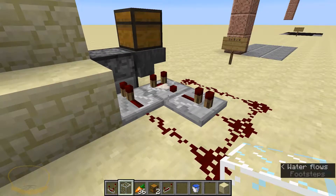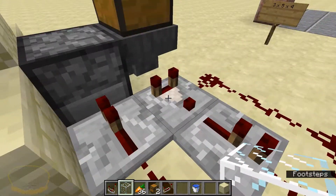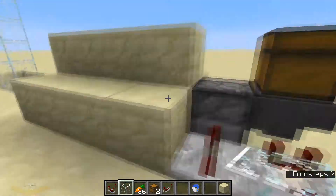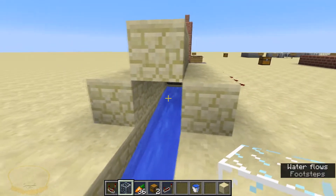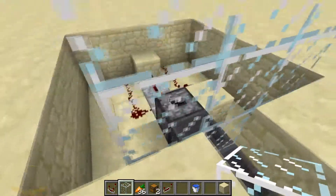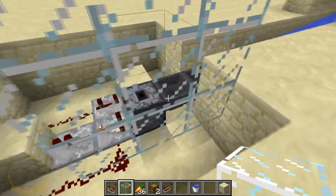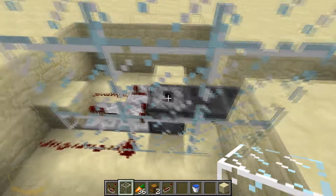So if you remember where we just came from, this is exactly what I built. The repeater — sorry, that's the repeater — the comparator, and my little... well, this is four long but still the same concept. Comes out the little hole under there, down onto some ice, into some hoppers, and I have a dropper here. At the time of building this, it is Saturday.